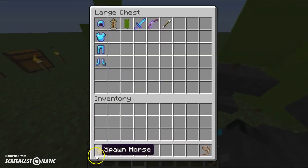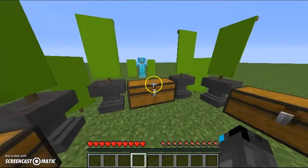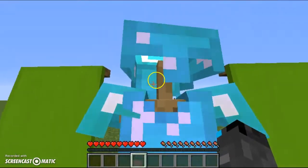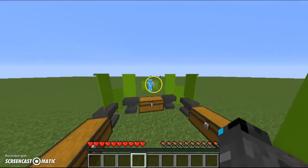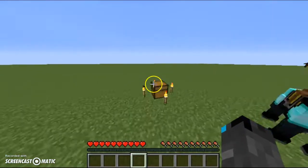Now, you're probably saying, a lot of people have fought the Wither before. I have, but I want to make a miniature series out of this where we're going to do three boss battles. We're going to fight the Ender Dragon, the Wither, and the Guardians.